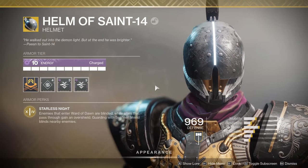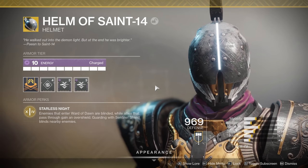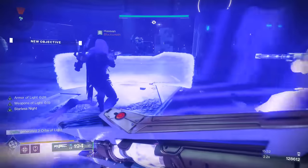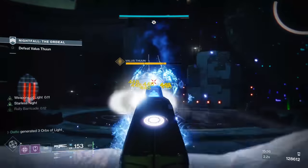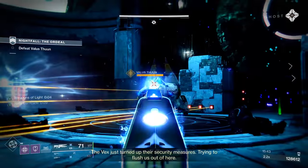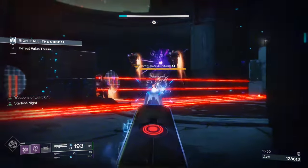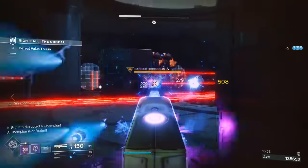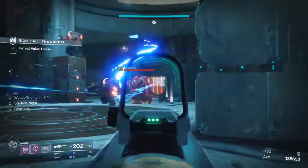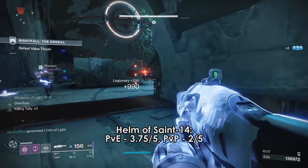Helm of Saint-14 is back to some degree thanks to Ward of Dawn's new relevance. The main appeal of the Helm at this point is actually the overshield portion, giving you Armor, Blessing, and Weapons of Light all at the same time. However, since Armor of Light comes default on Ward of Dawn, you're going to be pretty well protected while inside the ward anyway. I would not think twice if I saw someone wearing this exotic, but the blinding effect is maybe not as important as it once was. It's still not a bad pick though.